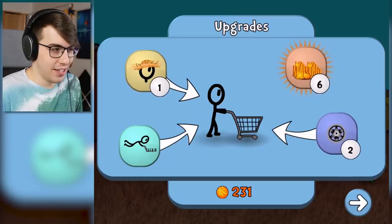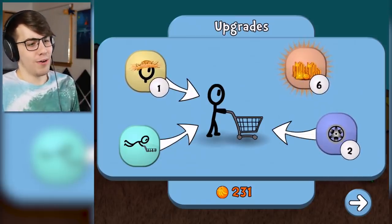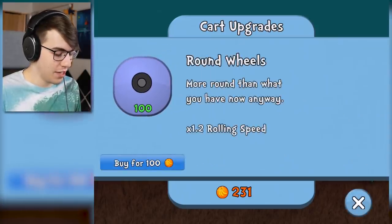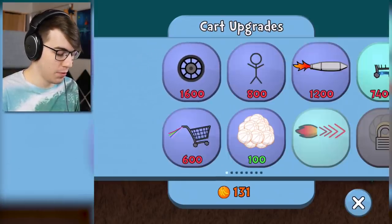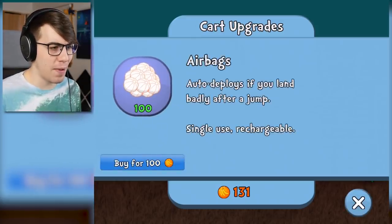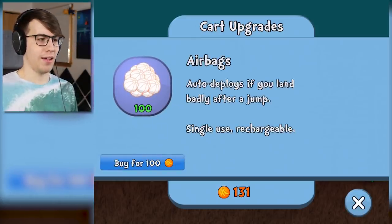73 bananas — what does that give me? Nothing? Wow, can't believe it. Actually, there are upgrades you can get. Round wheels — boom, got it. And what's this? Airbags — auto deploys if you land badly after a jump. I got to try it out. Is this one of those things that goes up in price? I would imagine it does.